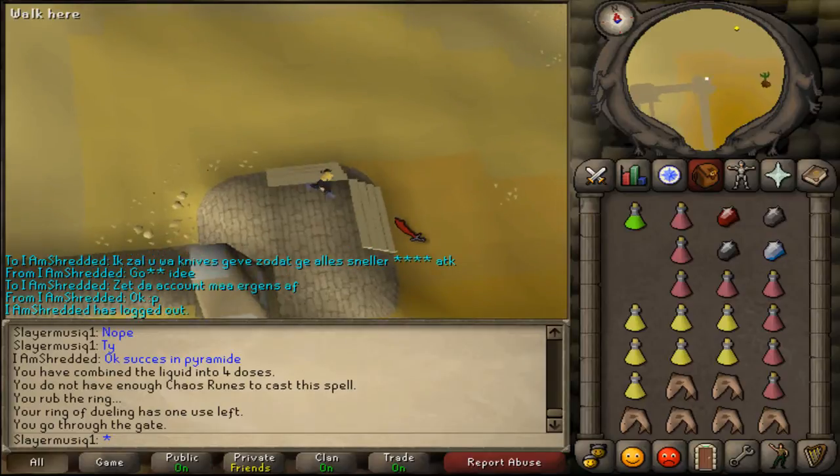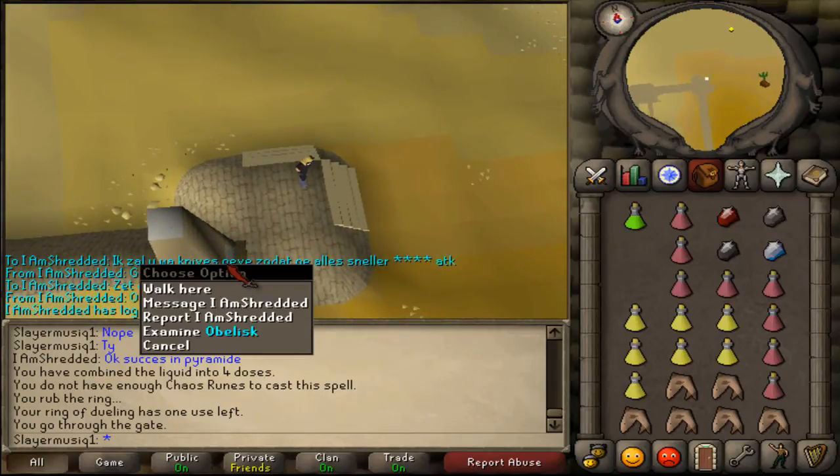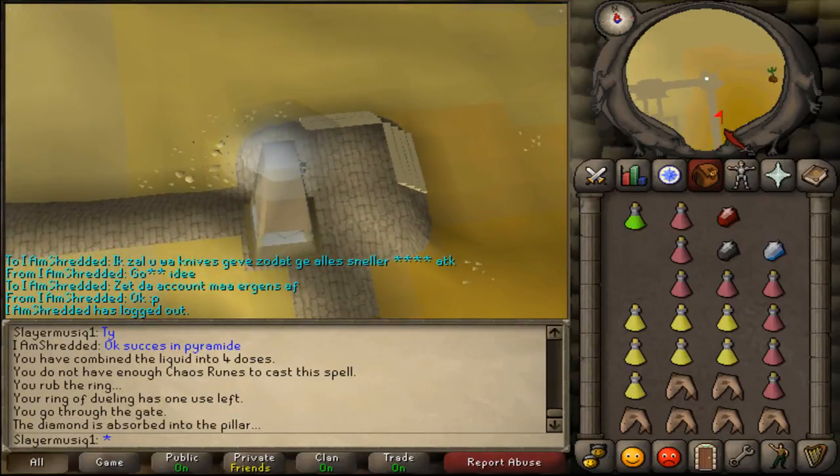When you see the pyramid, go to the most north eastern part of the pyramid and you will find an obelisk. Use a smoke diamond on the obelisk and you will enchant it.